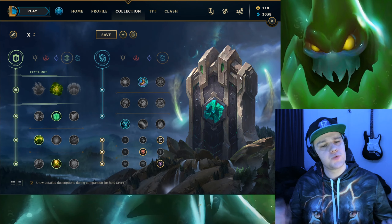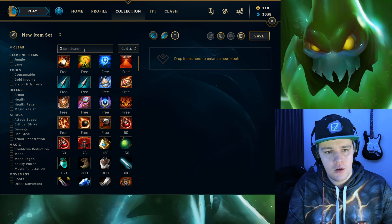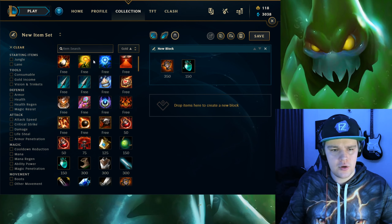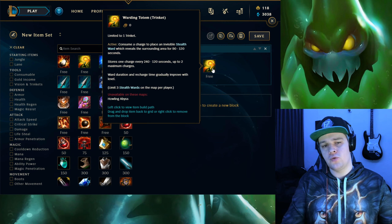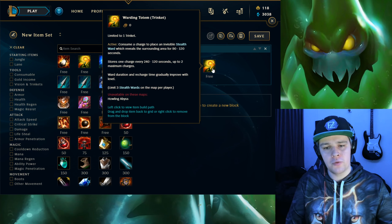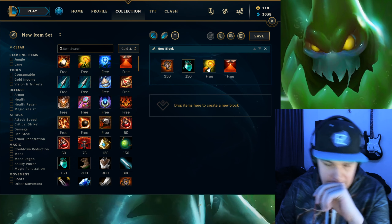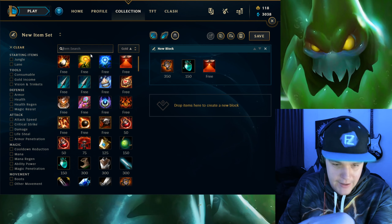That's really it for the runes. If you have questions put those in the comments below. For the item build, Zac starts with Hunter's Talisman and a refillable potion. This is a very standard start. Pick up the trinket early and place it defensively around 50 seconds to prevent invades and get some vision. Then reset and get a sweeper, which will help with ganks.